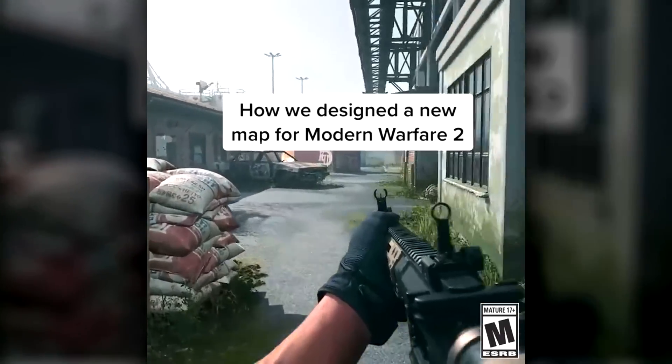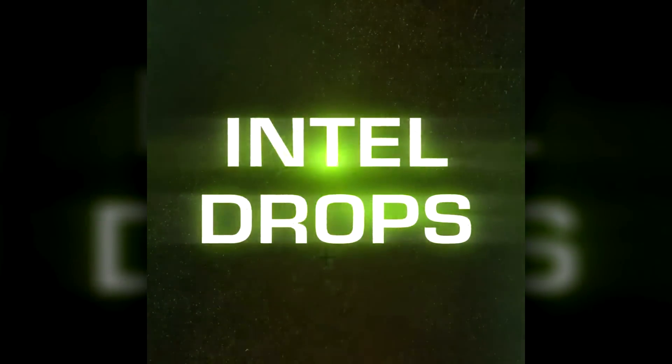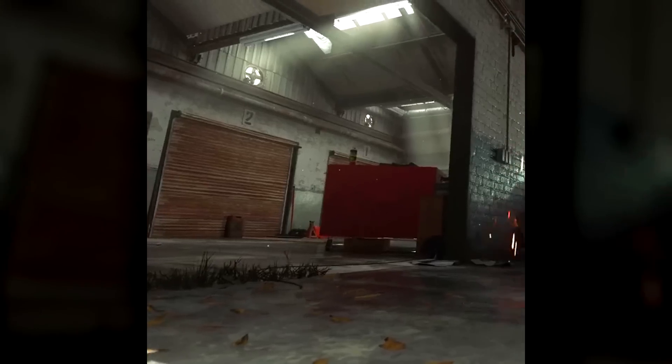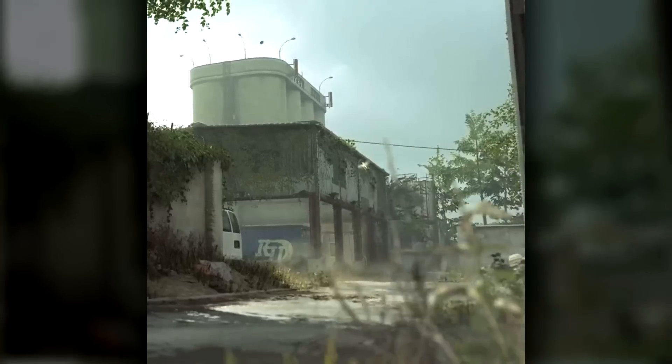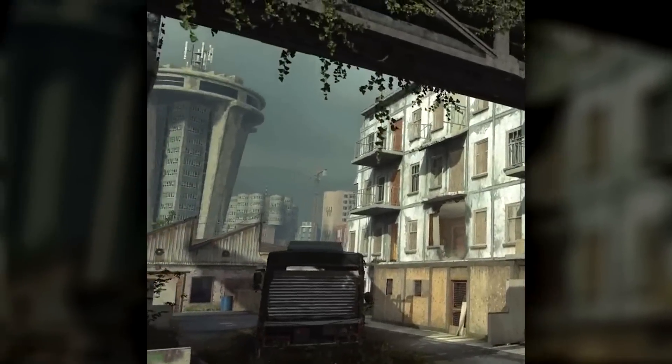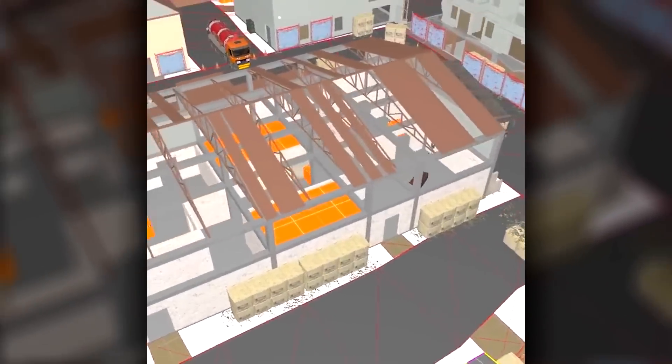Welcome back to the channel. The other day we got the reveal for Farm 18 in Modern Warfare 2 — this is a new map. It was really interesting because Infinity Ward was talking about the creation of the map, what went into it, the art design. It was cool seeing how they block out the map and then have the art team go in and decorate it. They talked about the idea of foliage but not wanting to add too much because then people hide in corners and behind bushes.